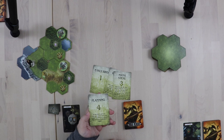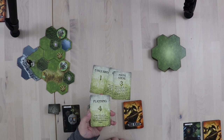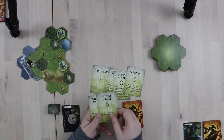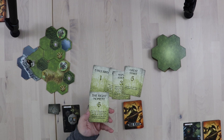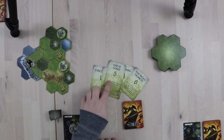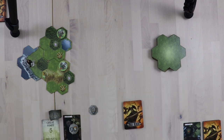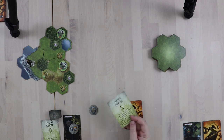I already know I want tactic five, Great Start, which gives me seven cards of draw this turn. The tactic goes back to the box at the end of the round. The dummy player randomly draws a tactic — they drew Mana Steal, which is a three; they're not going to steal any mana. We'll run the dummy deck quickly since they have the first turn this round.